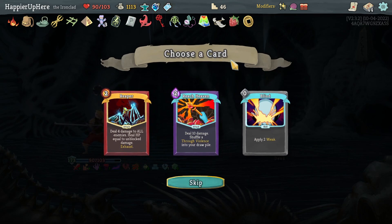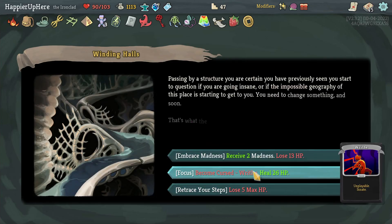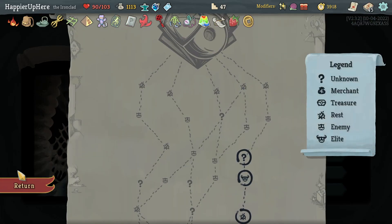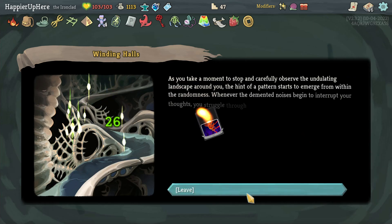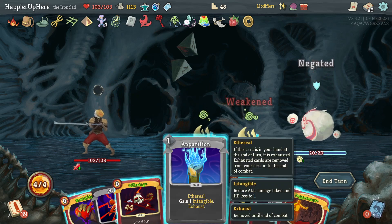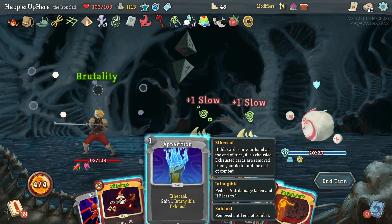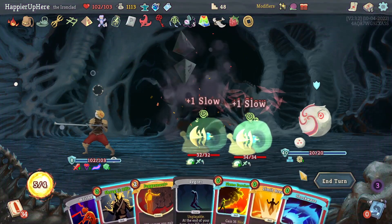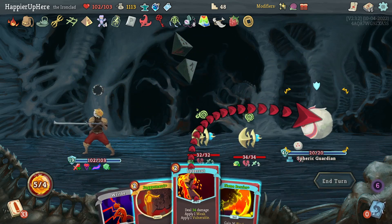I can get curse number four - unfortunately there's no way to get curse number five unless the next event is the Writhing Mass, which would be hilarious. There's nothing to lose from doing this - let's do it. Didn't get the Writhing Mass so close but wasn't able to get the curse modifier. Let's do Brutality, apparitions - I'm going to lose it anyway - then Offering. Corruption is good, Sentinel for energy, Shockwave, Limit Break, Shrug It Off.